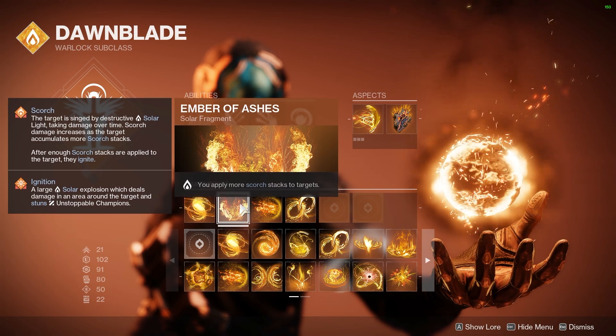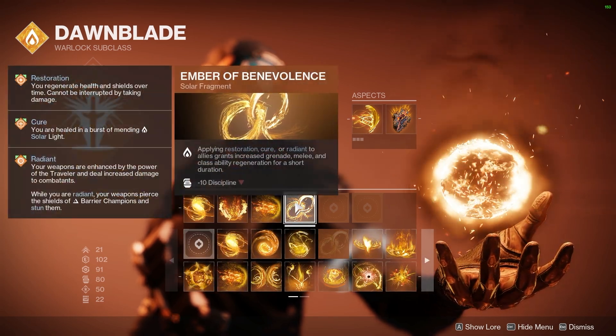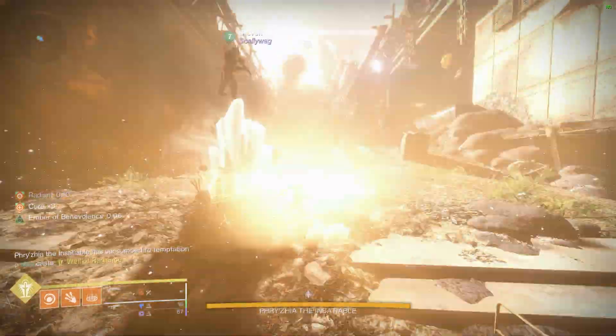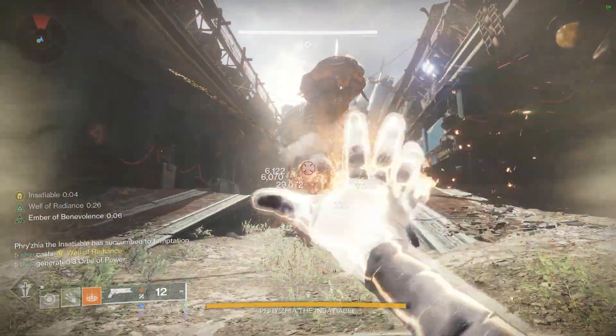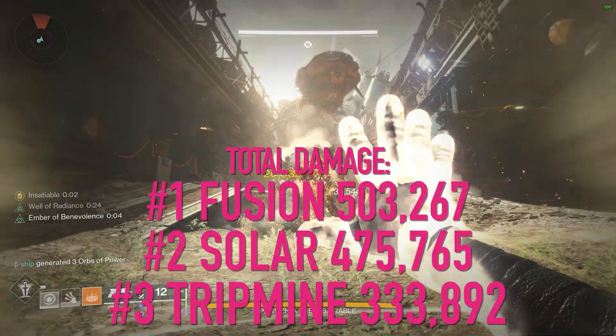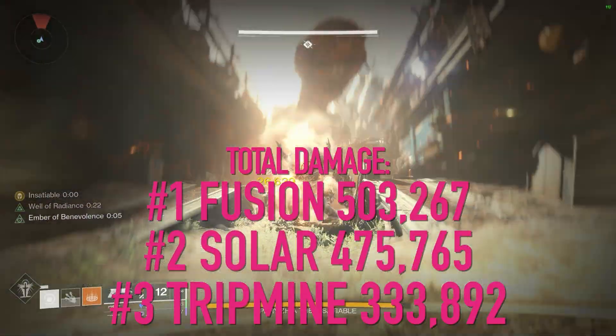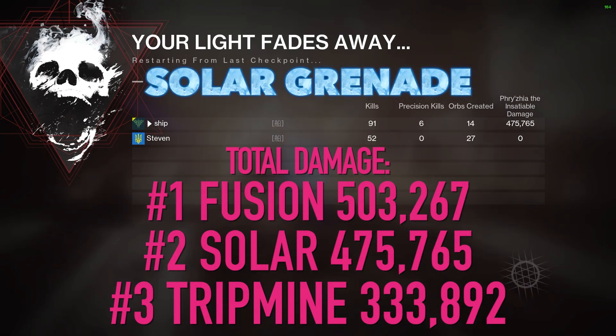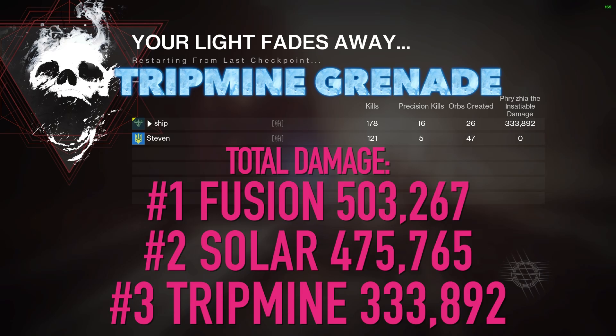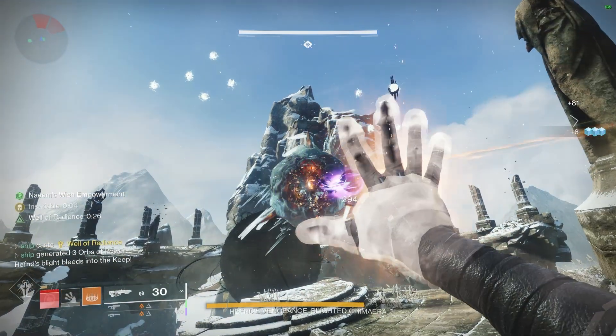Ember of Ashes ended up being about 10,000 more damage per Fusion Grenade, which isn't nothing. We put down our well and go ballistic on the ogre. One thing to note: don't use the snap — it slows down the rotation way too much. Fusion Grenade wins at 503,000, Solar Grenade at 475,000, and Trip Mine is abysmal at 333,892.